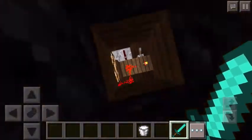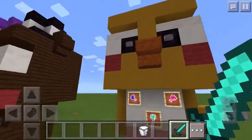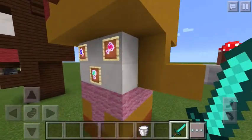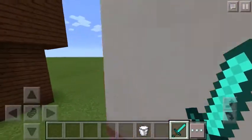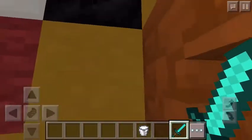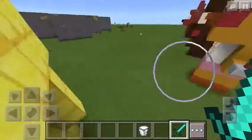And here we go with Chica — Chica the chicken. She's a chicken animatronic and she's got her cupcake here. I'm sorry if I'm going fast. This is her bib, and she's got balloons on her bib, and this is her face.